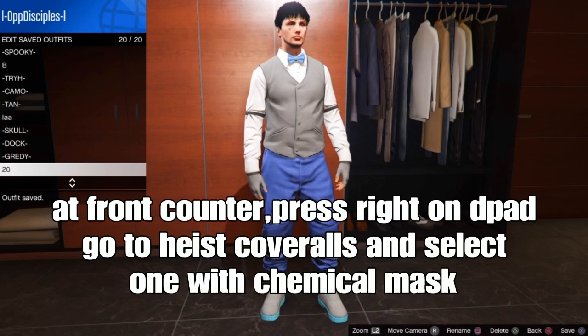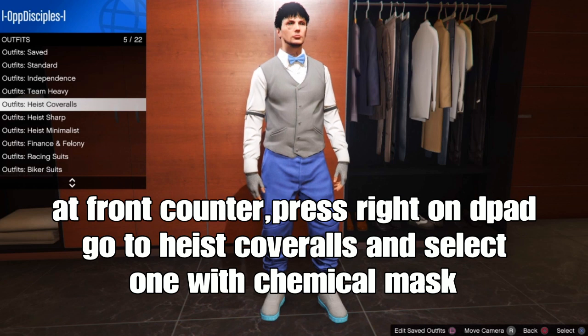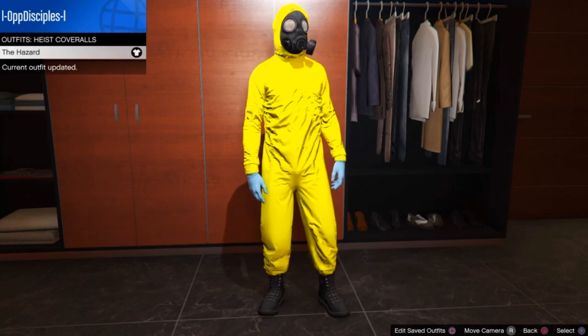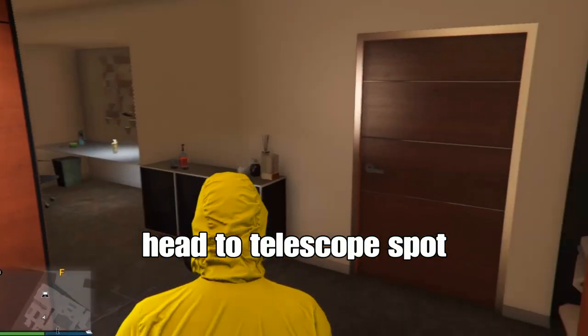At the front counter of the clothing store, press right on the d-pad, go down to Heist Carol's outfits, and select one with the chemical mask. From there, go to the telescope spot. The telescope method is used so that instead of the mask going away, it will stay.